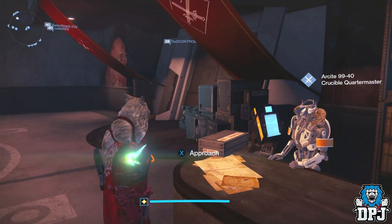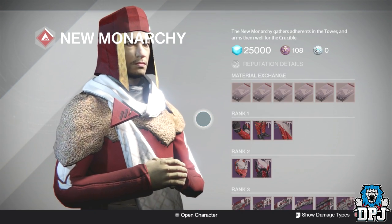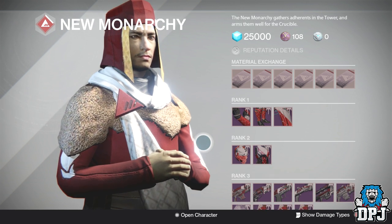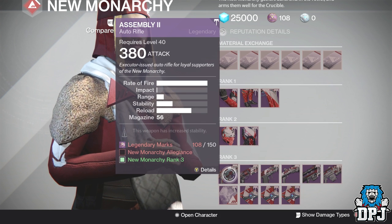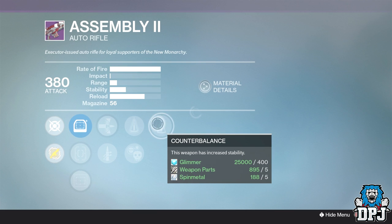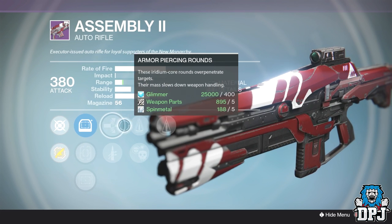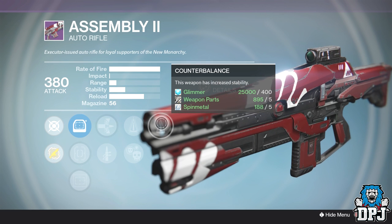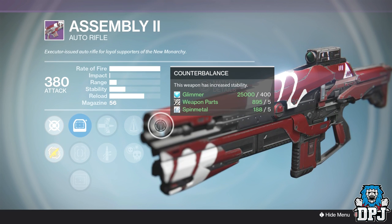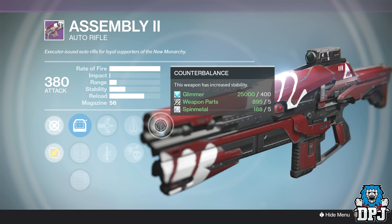Moving on to factions. New Monarchy this week has one decent weapon — one I'm definitely going to purchase. I'll need to switch to my Warlock to do it so I don't change faction on my Hunter. It's the Assembly Two. If you're a fan of the Doctrine of Passing archetype — the fastest fire rate auto rifles in the game — you should check this out. It has Counterbalance, Perfect Balance, and Armor Piercing Rounds or Quick Draw. I'd go Armor Piercing Rounds for the extra range. Two stability perks is definitely needed and it would destroy at close range. I'll bring you a review in the next few days.